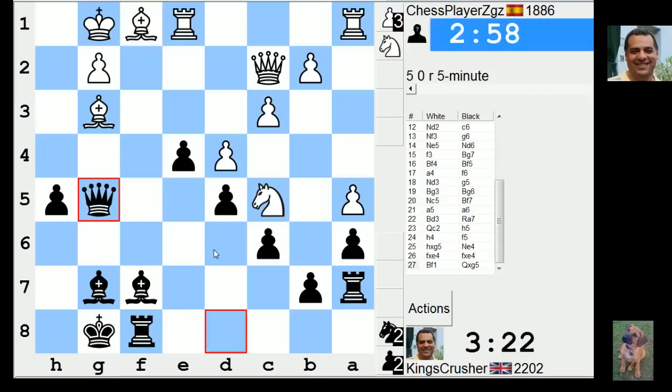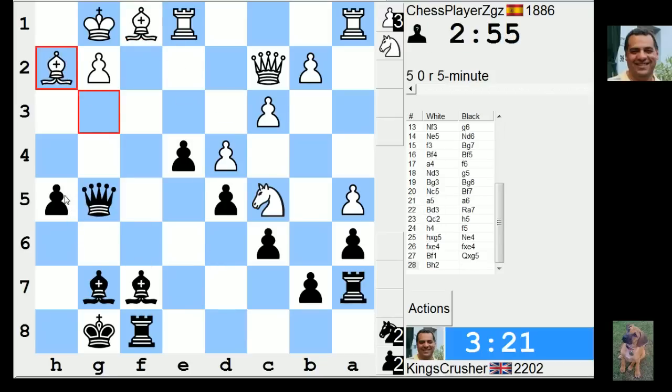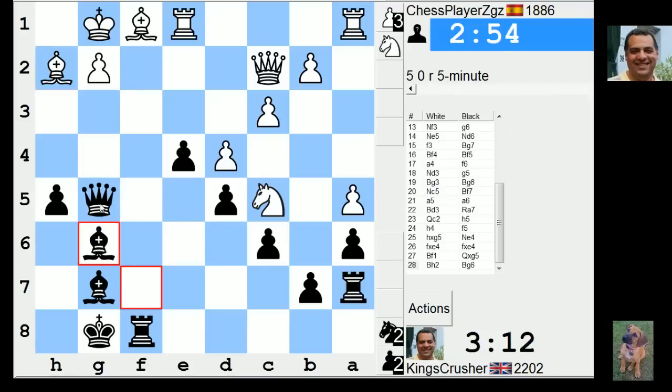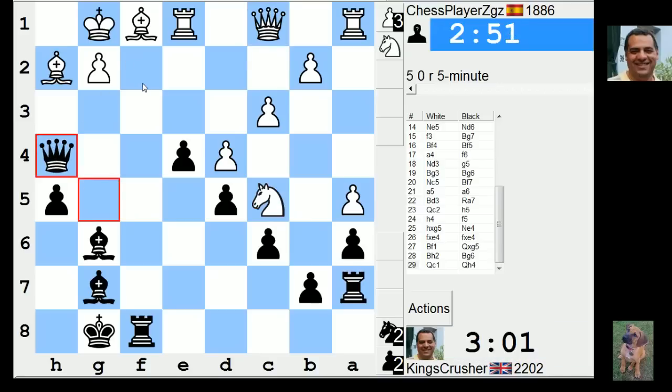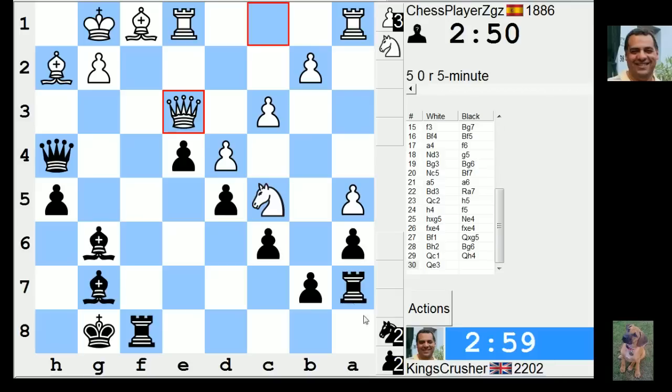There's a bit of an initiative maybe. With what exactly? With something — with Bishop g6. With Queen e3. I think Bishop g6 to start off with. There's Knight e6, winning like a rook potentially. So e3 is not on the cards. Why not just Queen h4 for a moment? f2 is vulnerable. If I play b6 and then rook f7, I'll get the rook in a different way. Bishop g6 might be interesting.